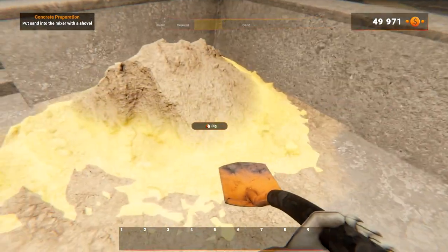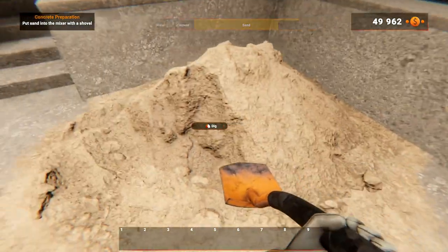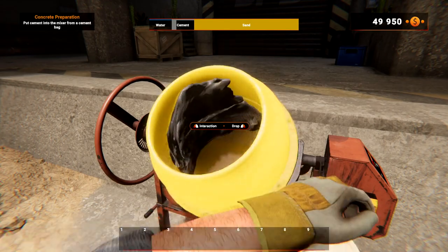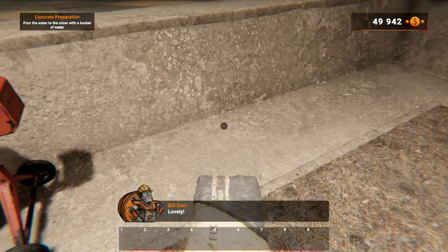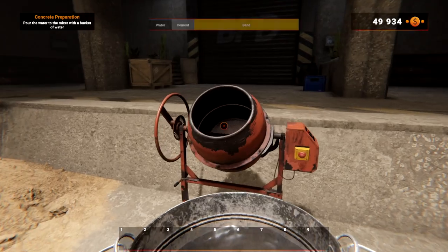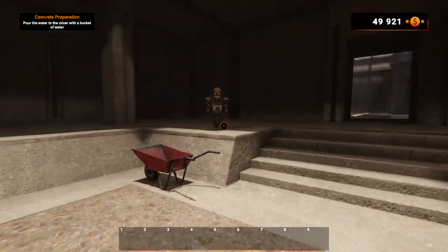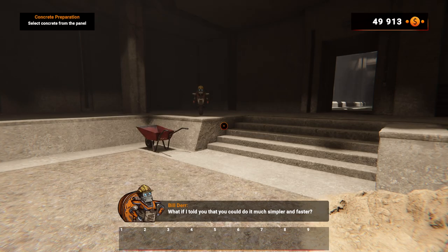Look at that — on top, that's pretty cool. Now it's time for cement — add some from the bags on the ground. All you need now is a bucket of water that you can find in your tool wheel. I put a little bit too much water, I think. Did I do the job properly? Now we're just waiting for it to mix up. What if I told you you could do it much simpler and faster?